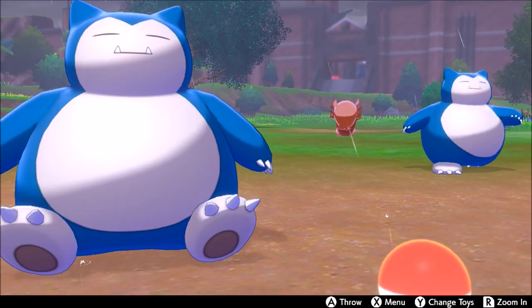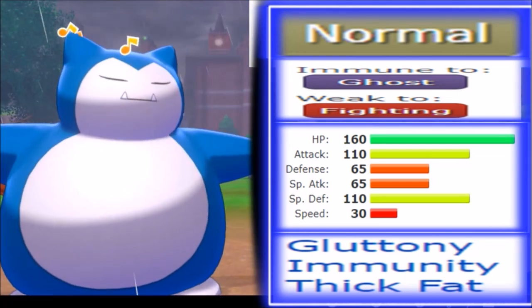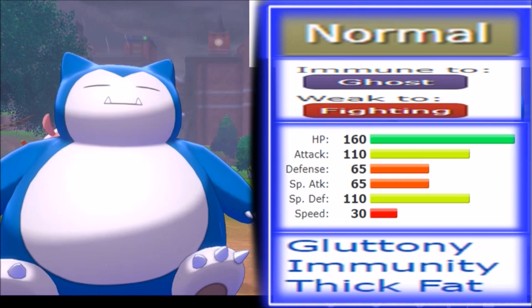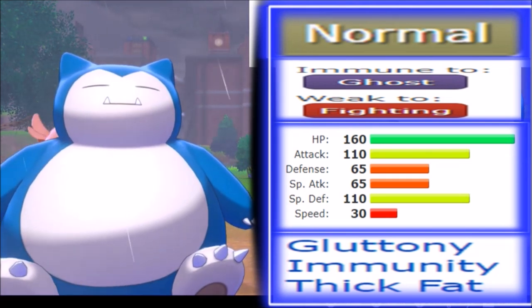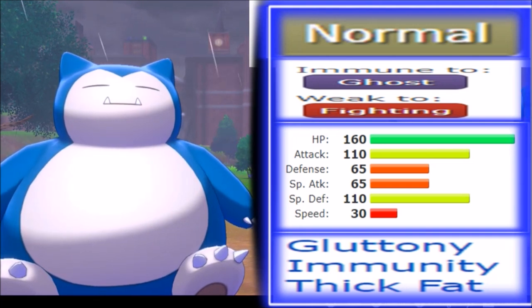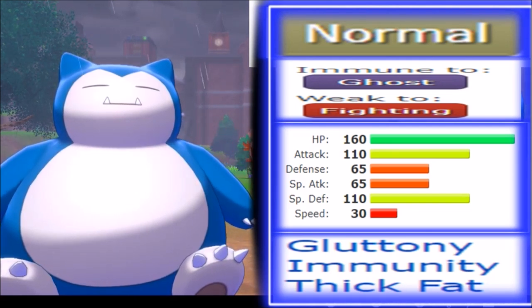The fat Pokémon from Generation 1, Snorlax — Normal typing is not the most exciting, but it does allow you to avoid many weaknesses besides Fighting, and you get an immunity to Ghost. Snorlax has 160 base HP, a behemoth of a stat, plus 110 Attack and Special Defense. It's a Pokemon you can't beat easily offensively. Its Defense is 65, Special Attack 65, and Speed is 30 — yes, it's going last.